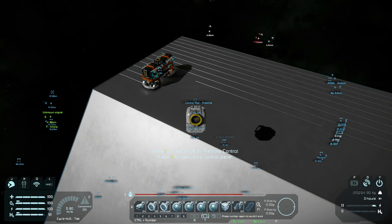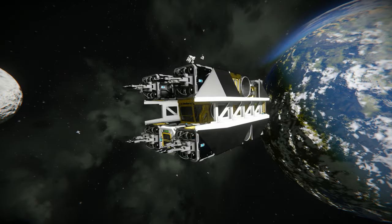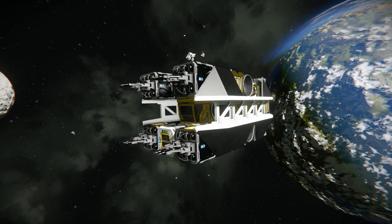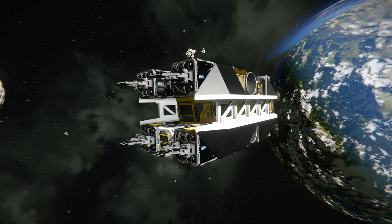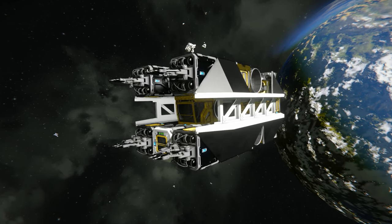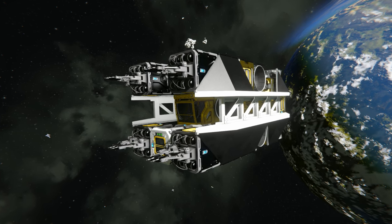Which led to the second part of the build's failing: it was small grid, and the small grid welders don't have the same reach as large grid welders. So I fixed all that and built a new welding ship. This new ship was a large grid welder — in fact, it was the first large grid welding ship I built. I've built other large grid welders, but they've been more along the lines of stationary 3D printers for ships.